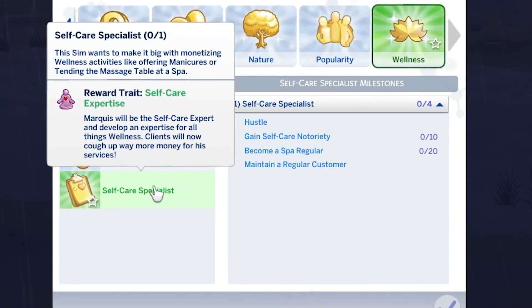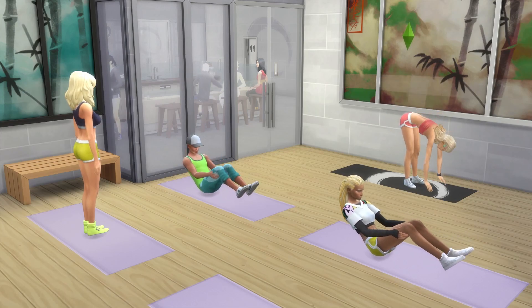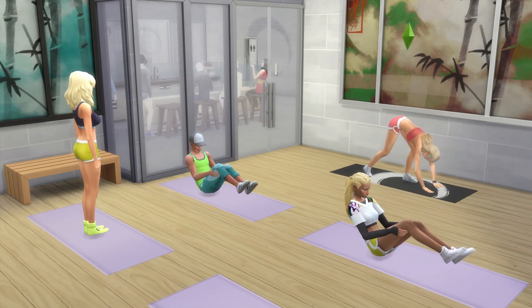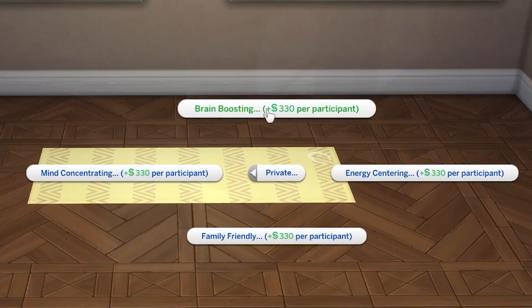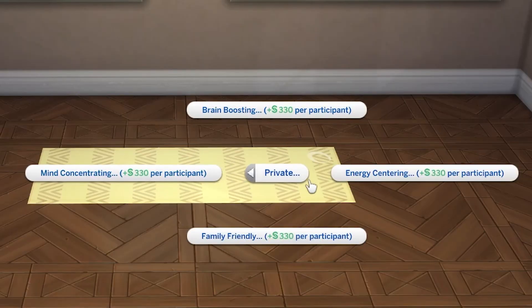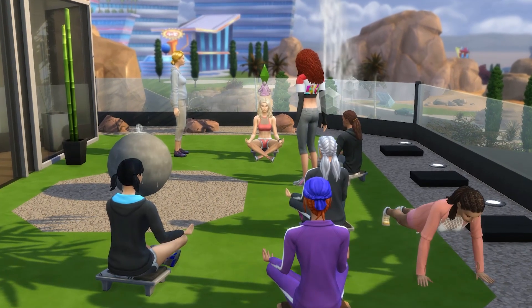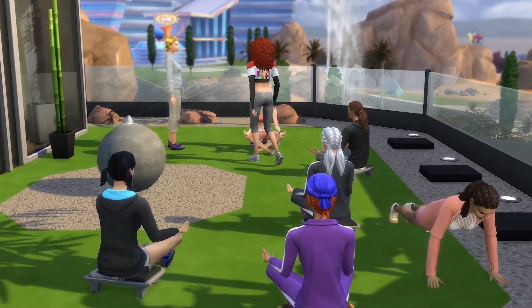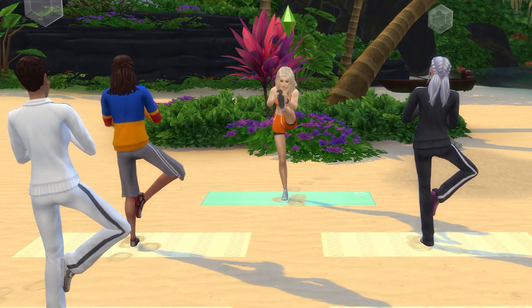Remember that self-care specialist aspiration we picked? Completing this will reward your sim with the self-care expertise trait, and this will triple your revenue from running yoga and meditation sessions - meaning you can gain 330 simoleons for every sim who attends your yoga class and 240 simoleons for every sim who joins your guided meditation class. It's this trait that makes being a yoga instructor highly lucrative.